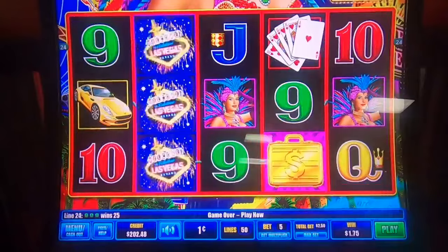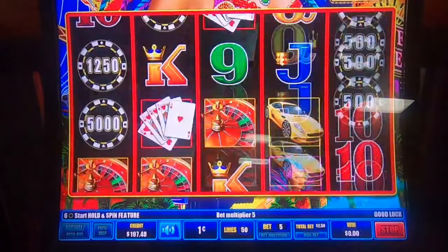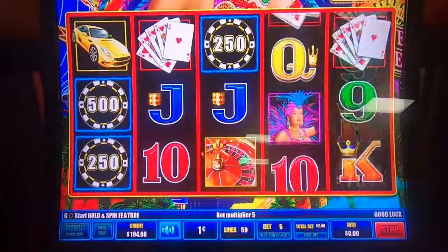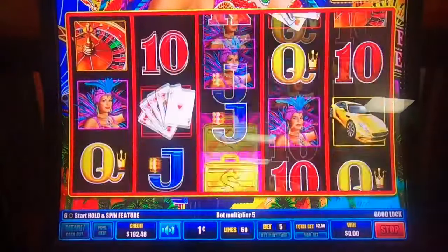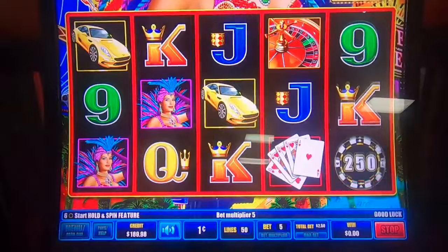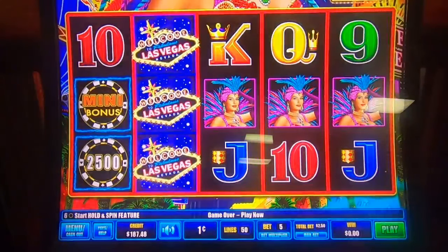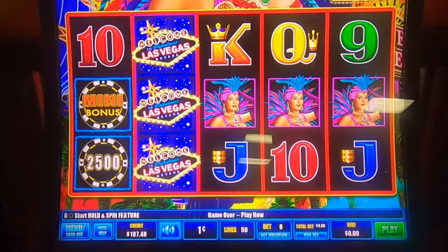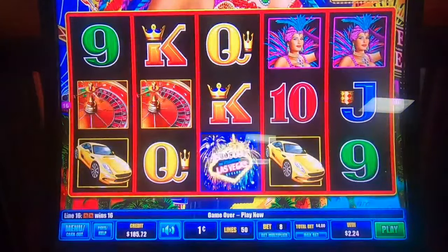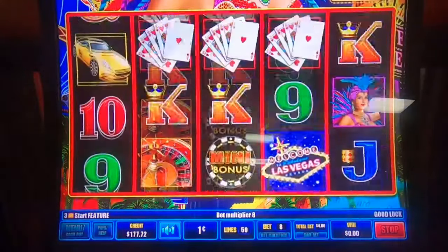I'm not really getting a lot of dead spins — a lot of small hits, money back, things like that. Not a lot of flat dead. Maybe we shouldn't have said that — now they're coming out. Give us something nice. Let's try a couple max bets here. Doesn't change the progressives, but now we're max betting it on pennies and getting a couple small hits.